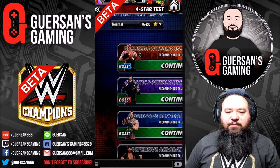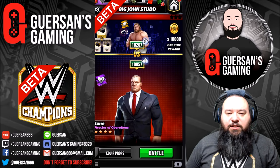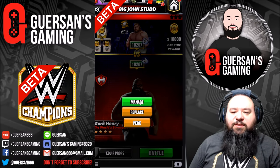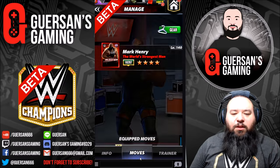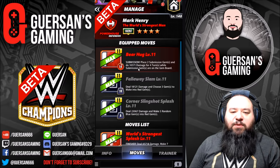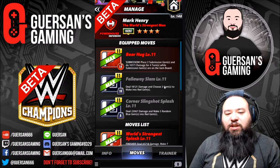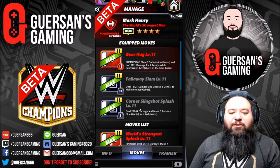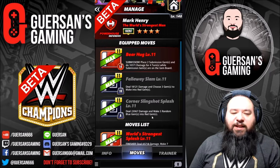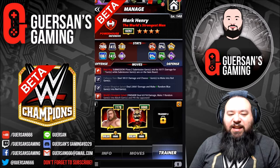Let's face another powerhouse — Big John Studd. Using Mark Henry, let me show you the setup. I'm using his Bear Hug Submission which places 2 submission gems and deals 10k damage for 4 turns while submission gems are on the gem board. The Fallaway Slam deals 18k damage and lets you choose 3 gems to make into red gems. And the Quarter Slingshot Splash deals 23k damage and makes 5 random blue gems into reds. The trainers I'm using are Big John Studd and Zombie Stone Cold.